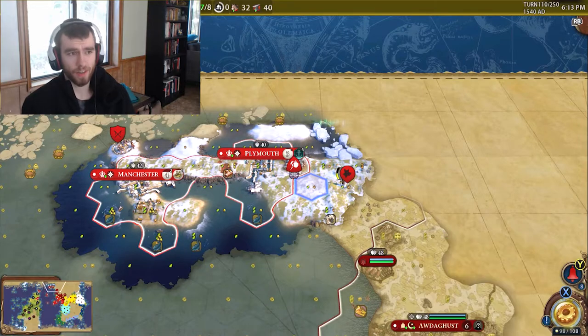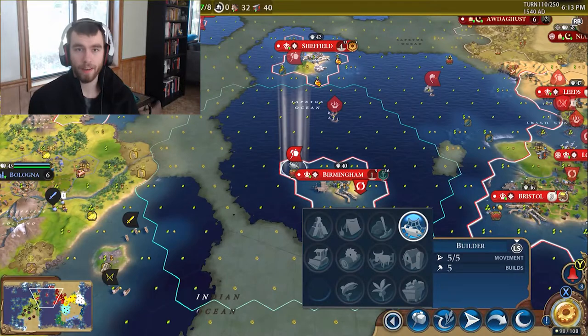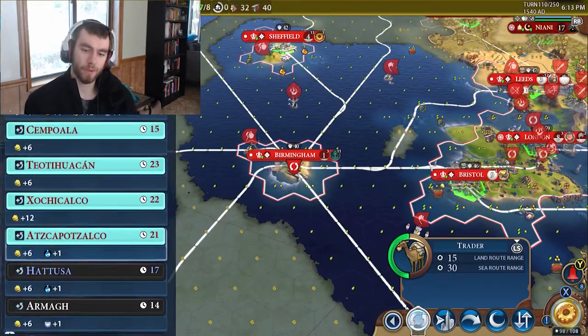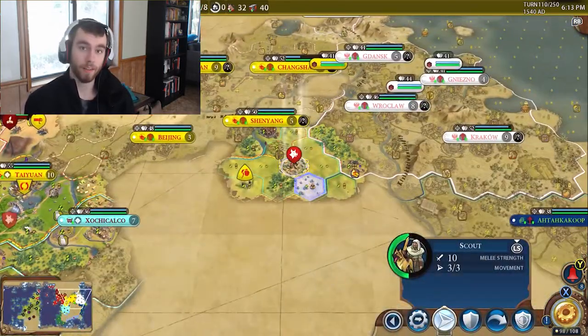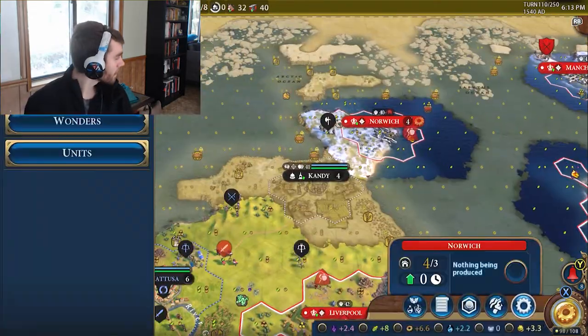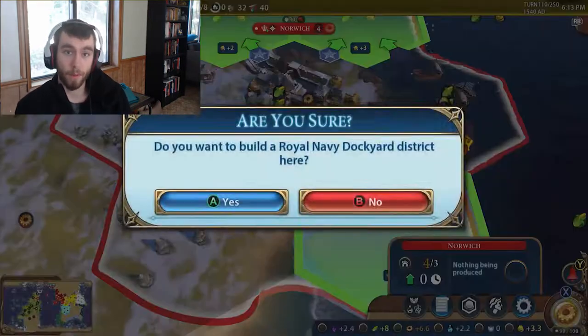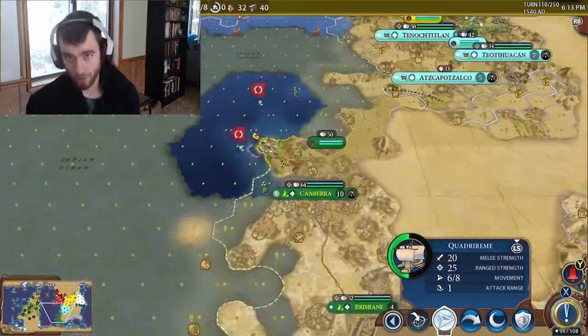One of the things that is in Revolution and is expanded upon in Civ VI is resource gathering. Let's take iron — iron is a resource that, if you want to build a swordsman or a knight, you need to have iron. You must have iron. You build a mine, it generates iron, and then you spend that iron to build a swordsman.